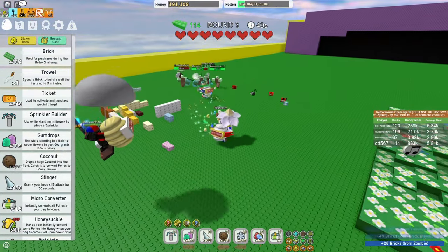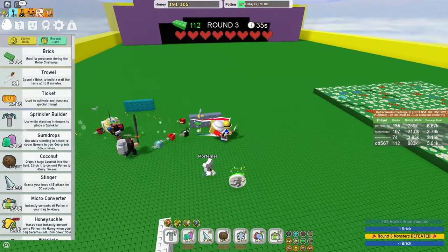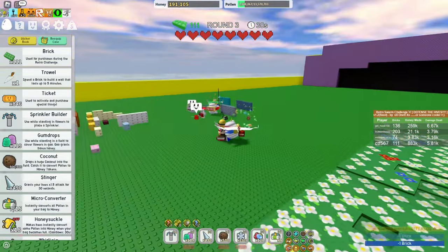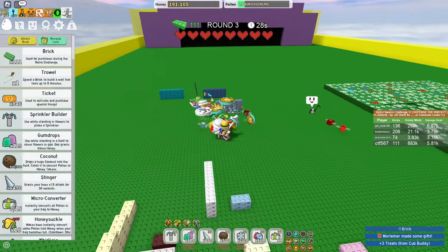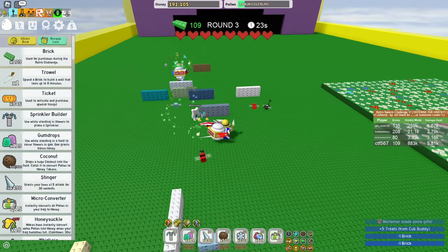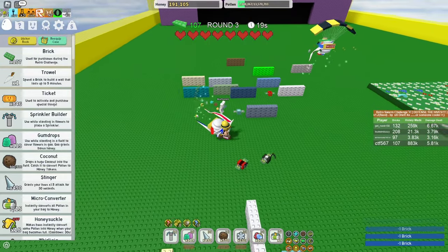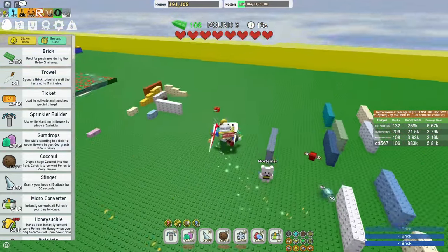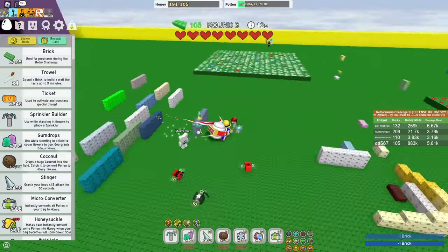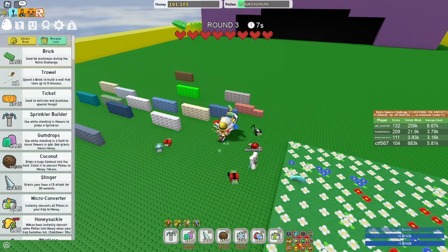I'm going to start placing down a couple more walls. I'm pretty sure unless you're end game — like your bees are level something like 16, which is a very low percentage of players — you're probably not going to be able to solo this. I do recommend hopping in a party of at least randoms. Even if they're not all progressed, you just need at least two progressed people, and at least one Vicious Bee because Vicious Bee really helps a lot.